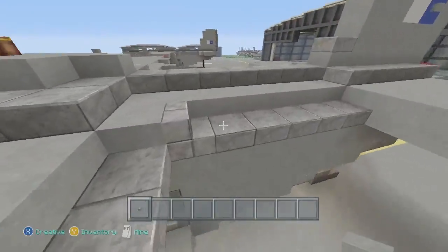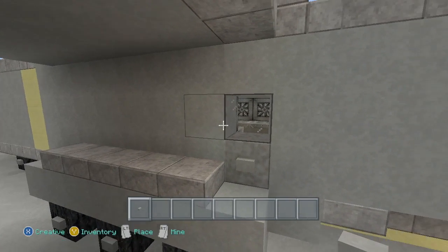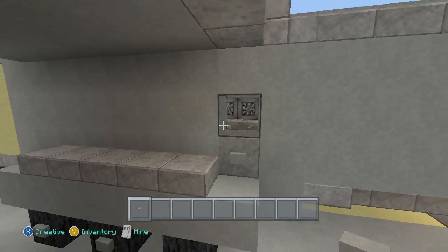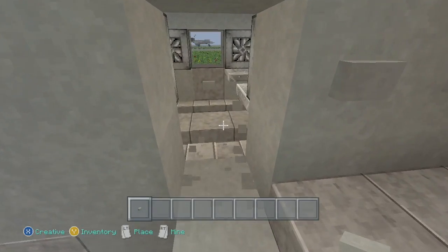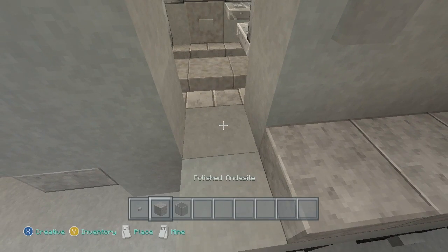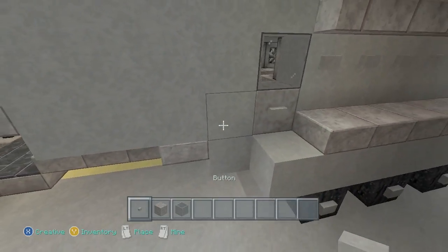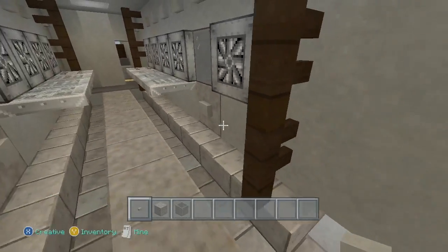I did not do this in the other tutorial because I hadn't thought about it then, but your door wants to go there if you're going to do this on the ordinary C-130 or this one. Very simple, but you're also going to do it on the other side - just above that. Just cut out one. Grab your polished diorite, your button, and your black stained glass pane window block. Put your button on the inside as well, like that.